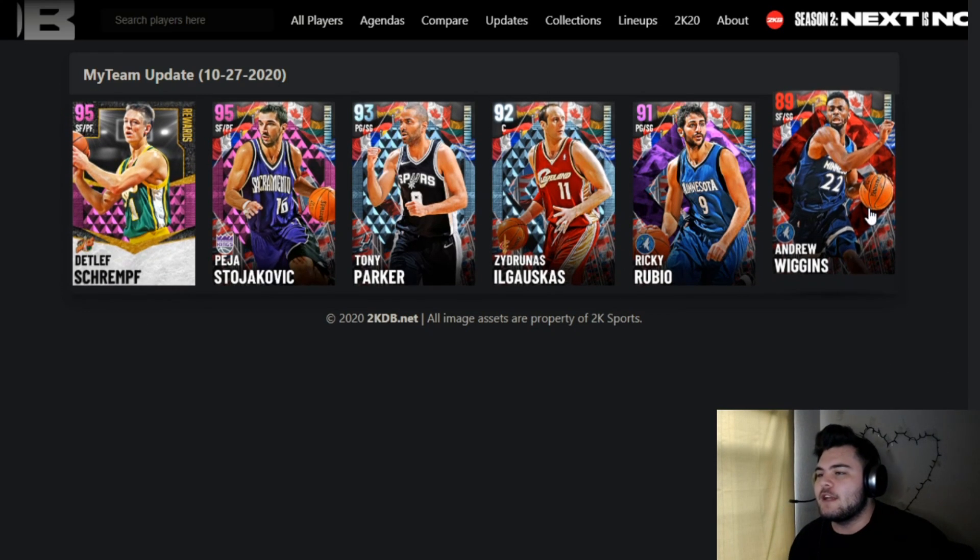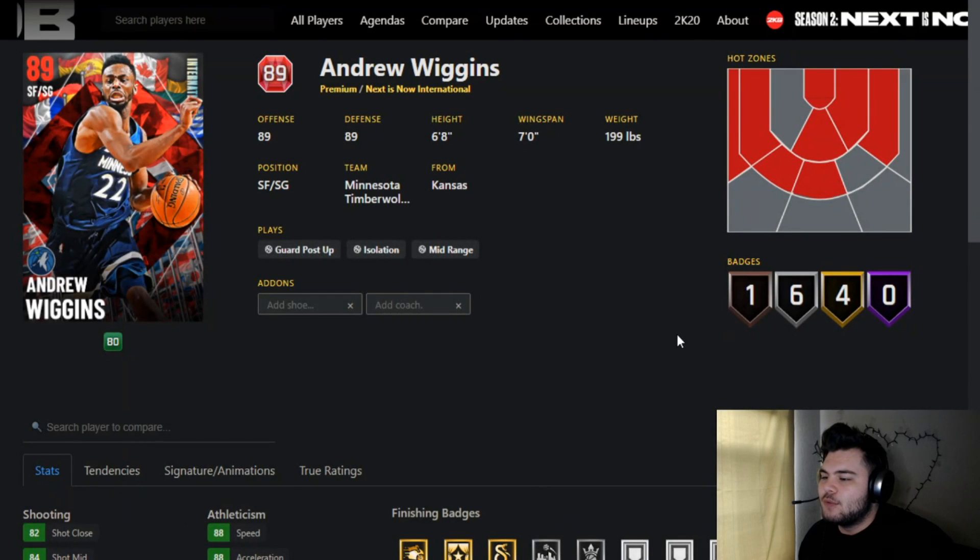The first card we're going over is going to be Andrew Wiggins. Drop a like down below and drop a sub if you are new. In regards to this Andrew Wiggins, it's a very solid card, probably the best card overall out of this set in regards to pure value — your Ruby card, your Emerald card, your Diamond card, etc. It's probably the best pure card based off value.